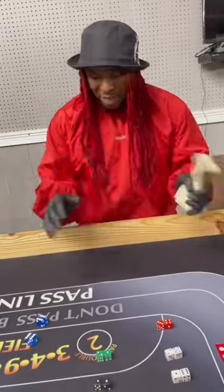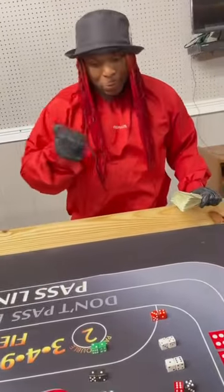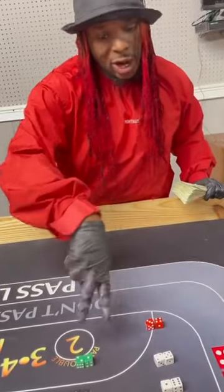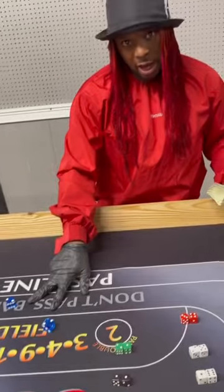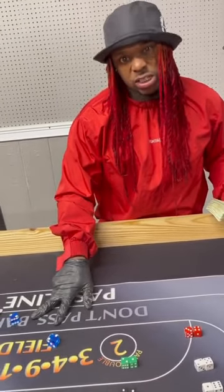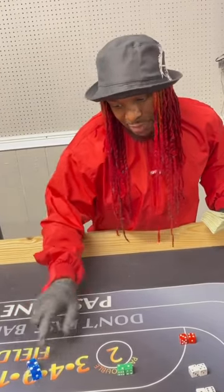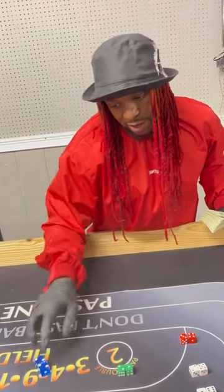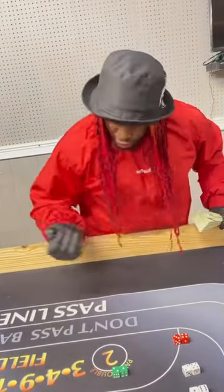Okay, we got the concept and the basics out of the way. Now we're getting to the real dice game. If you don't roll any of those and you roll a point — say you roll a 4 — now we're in the dice game. The whole point of the game is to throw your point before you throw 7. So I rolled a 4; I have to re-throw the 4 before I throw a 7.